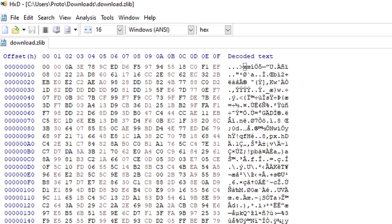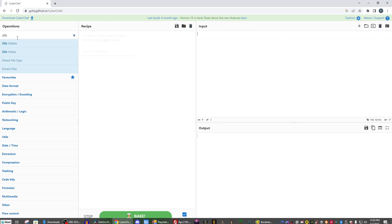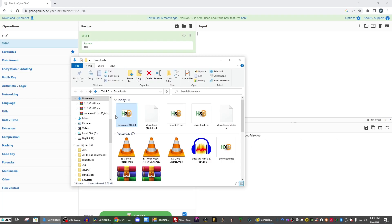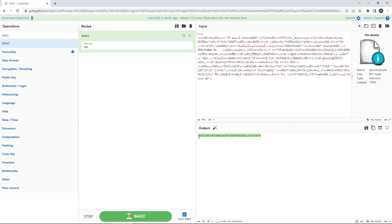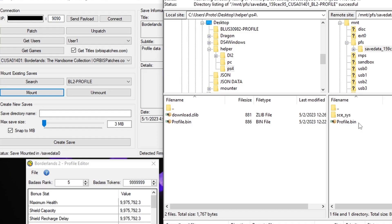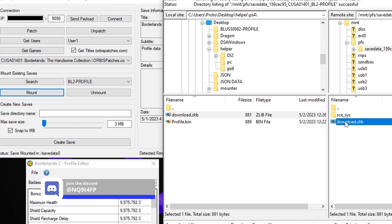Go ahead and save that, and once again we're going to clear recipe, input, and output. From here we're just going to take our SHA1 and drag our zlib right back in, copy our new output, and paste it on the beginning of our download.zlib file. Now we're just going to replace our profile.bin with the download.zlib file.